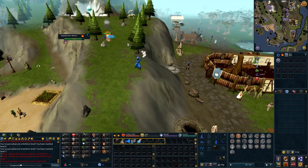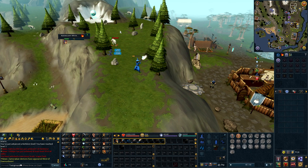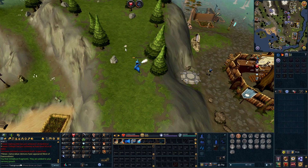The young wolves just north of the Taverly Bank allegedly drop herbs very frequently. Testing it out? It's true — about a one in three chance to drop a Guam or a Tarominns. You just have to deal with the guilt of killing young wolves.